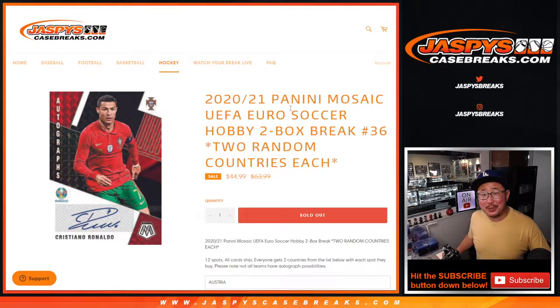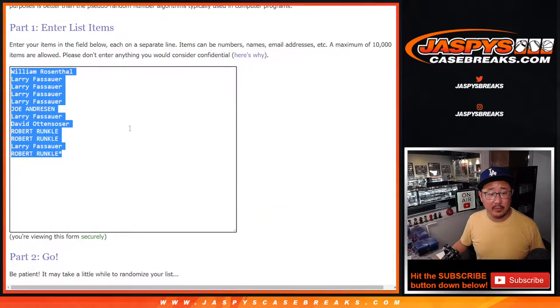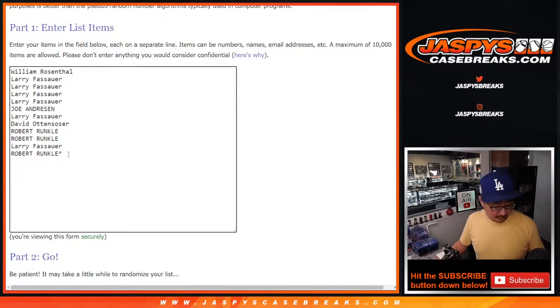Hi everyone, happy Tuesday. I'm Joe for jazpiececasebreaks.com, and that right there is 2020-2021 Panini Mosaic Soccer — this is the UEFA Euro Edition. One spot gets you two countries each, so that's pretty good. All cards ship. Big thanks to this group here for making this happen. Let's double it up.